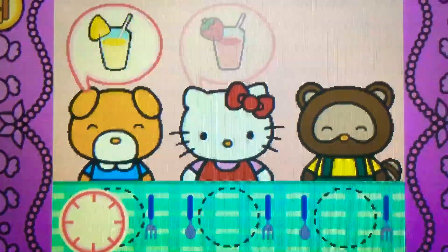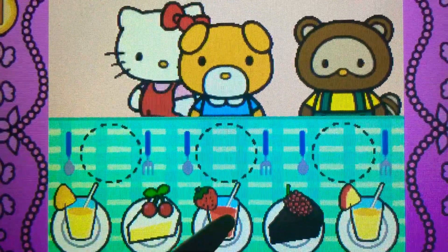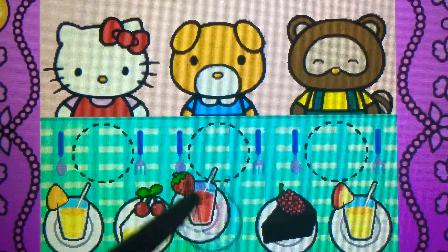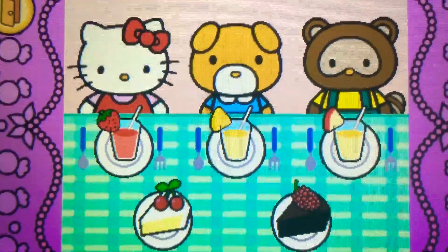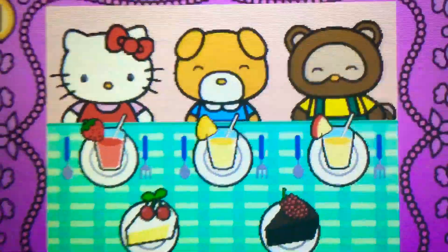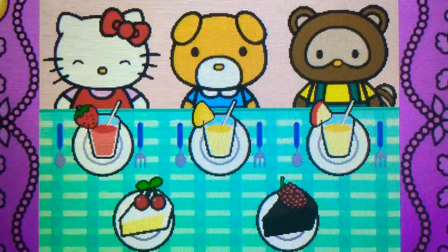Watch carefully. Remember what each guest wants before the time runs out. Drag the correct food or drink to each character. Perfect. Yum. Hello Kitty and her friends think the food is so tasty. Hello Kitty is so happy to share the food with her friends.